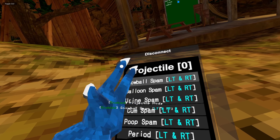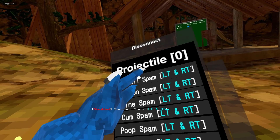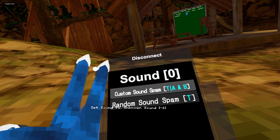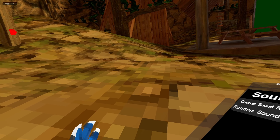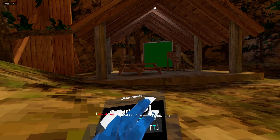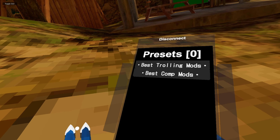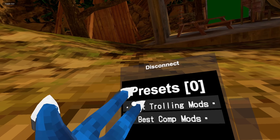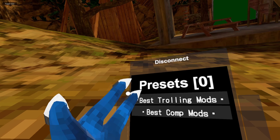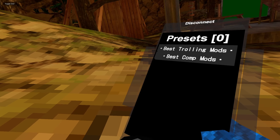We have Projectile Mods — we have Spammers. Sound Mods: Custom Sound Spam doesn't work because I don't have custom sounds imported. Then we have Random Sound Spam — also doesn't work. I think I just got kicked actually, that's probably why. You can make presets here, so it's basically easier to get to specific mods if you press this.